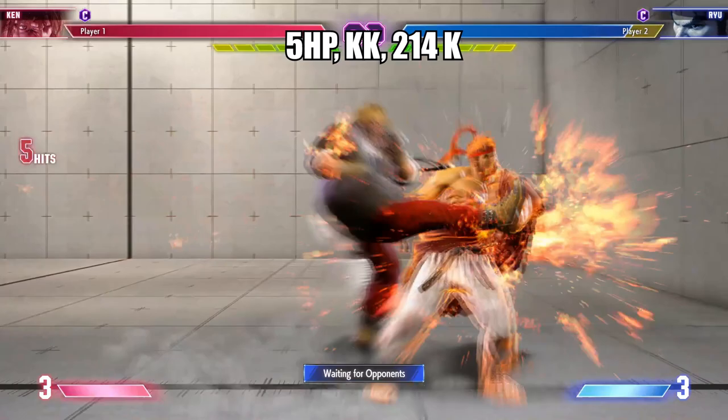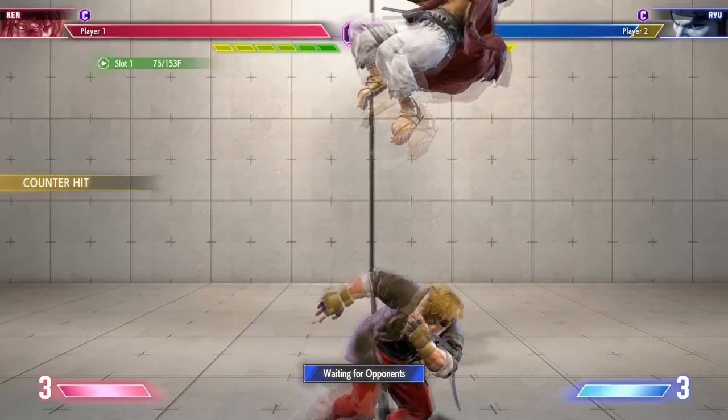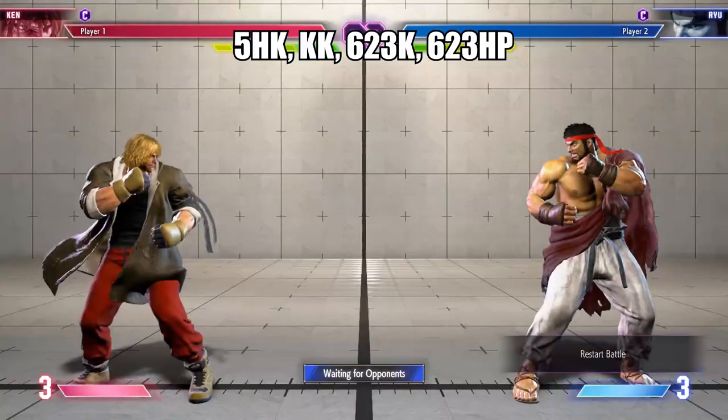You can use Fierce Punch to combo into Quick Dash cancels. Crouching Fierce can lead to some heavy hitting combos combined with a Quick Dash stop, and it also works as an anti-air.